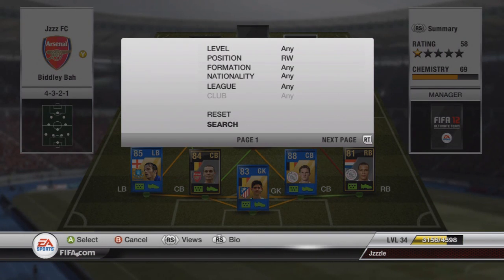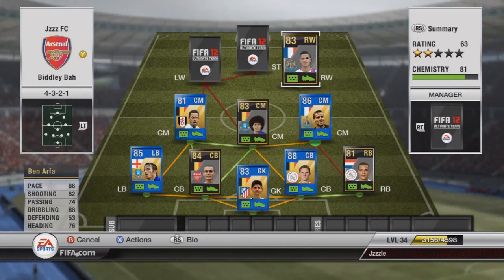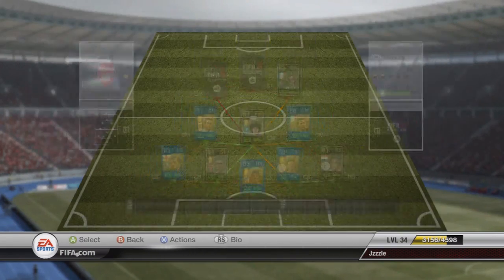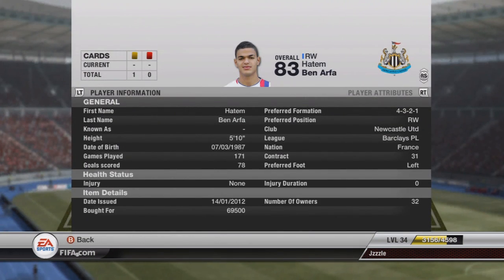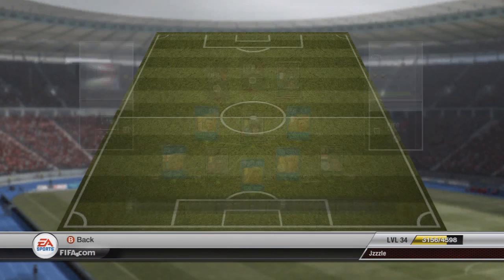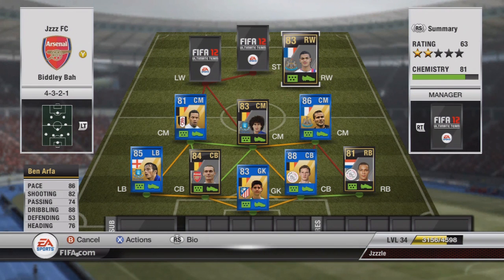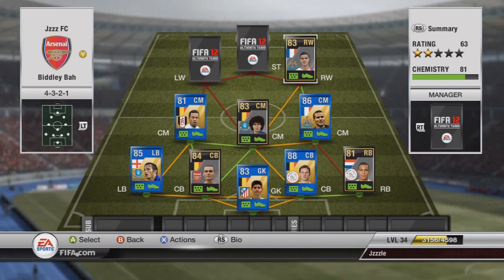On right wing we have got Mr Ben Arfa. I've only got his first inform — I couldn't quite budget his second inform because my big man coming in costs too much — but the first inform is probably fine. Ben Arfa is 70k and his second inform is like 180k. I didn't get to use him too much; he kind of drifted out of the game. Apparently his finesse is fantastic but I didn't get a chance to exploit it.